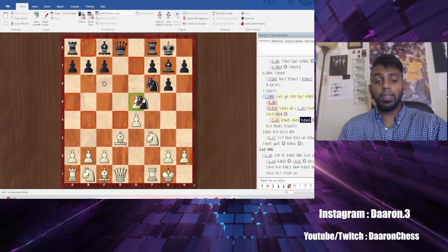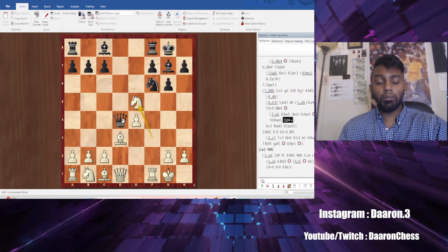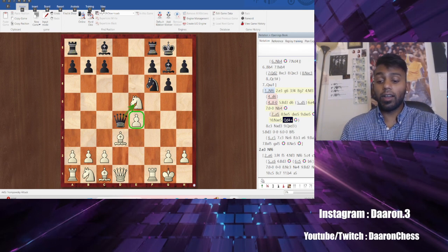And if you want to think immediately, they can even take this pawn. Because after knight takes, they have queen check — they pick up this knight. Now you have an isolated pawn on e4 that is weak, and we are not happy here.